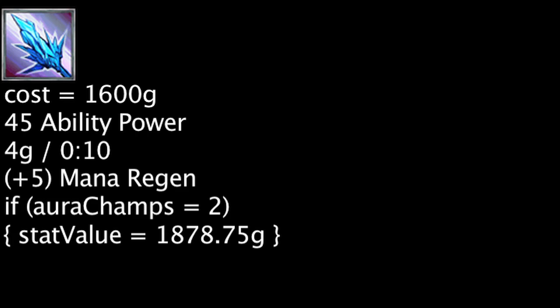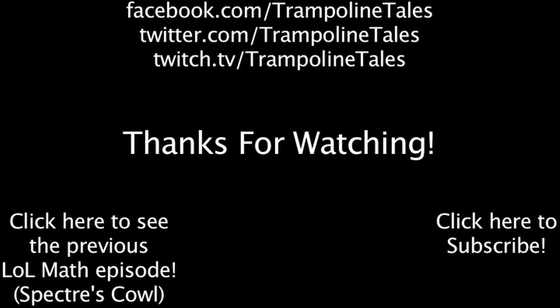If 2 champions are affected by the aura, one will be saving 278.75 gold on a Shard of True Ice. Overall, the Shard of True Ice will be cost-effective if 2 champions are affected by the aura, otherwise one will have to wait 13 minutes and 24 seconds.